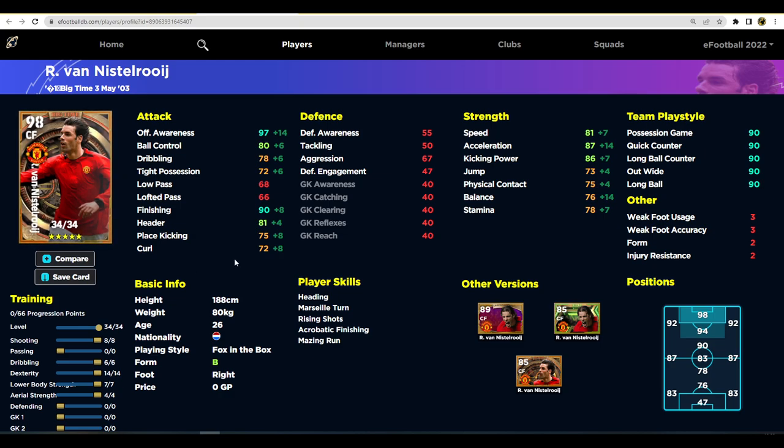Over on eFootballDB, it's all been updated with the new season three stuff. We've got 66 progression points to pump into Van Nistelrooy. There are two ways to train him. The first is if you're a very clinical finisher who likes using big players to break the ball down — the meta has slightly changed. If you're looking simply for a finisher, you don't need to worry too much about dribbling.